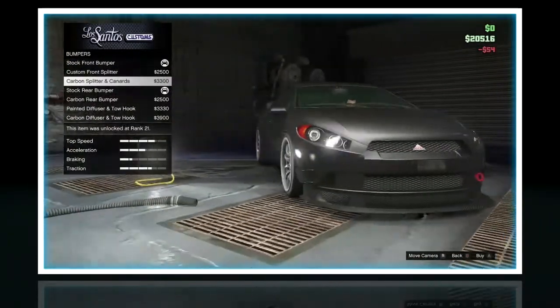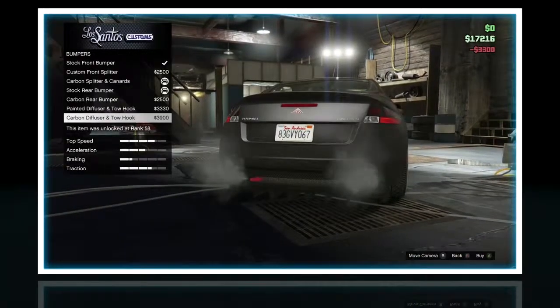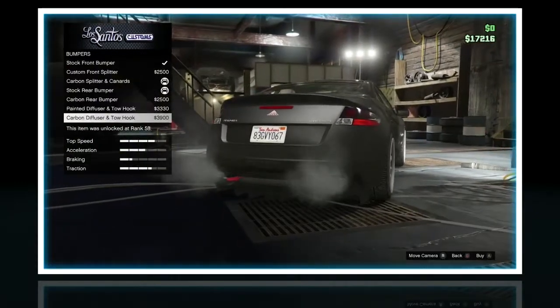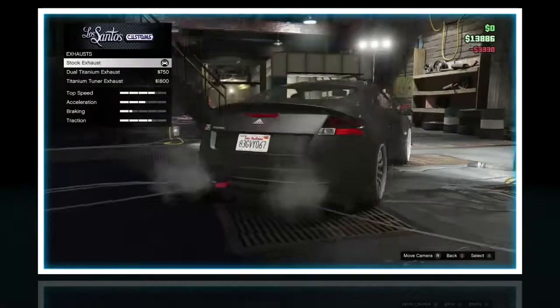Alright, bumpers. Carbon splitter and canards — that looks pretty cool. Carbon diffuser and tow hook? Yeah, I'll do that. I think I had a tow hook on the Sentinel XS too; I don't know why there's tow hooks on these things.